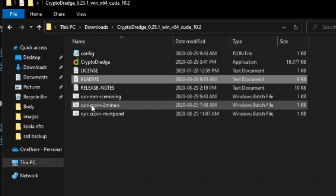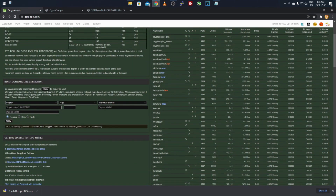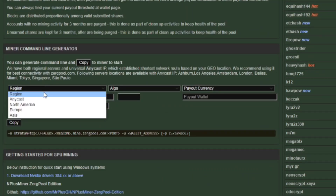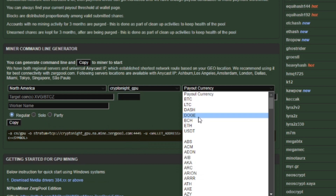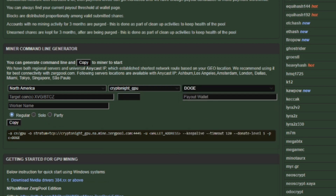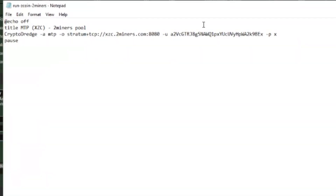Right-click on one of the batch files and click Edit. You'll see a title, then CryptoDredge, your stratum, wallet address, and so on. Come over to Zergpool, scroll down on the home page to the miner command line generator, select your region, then select Kryptonite GPU as the algorithm. Choose your payout currency — I'll use Doge as an example. It'll generate a full command line prompt; just grab the pool URL — the stratum — and copy it.